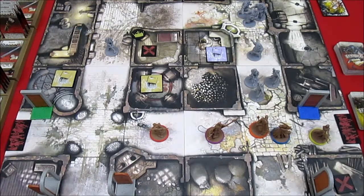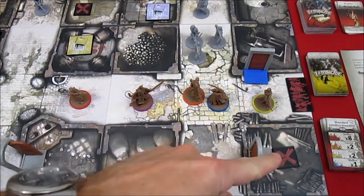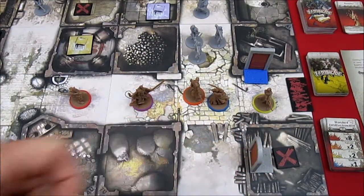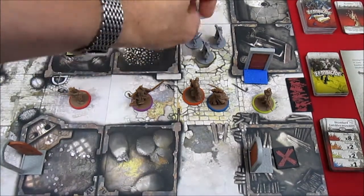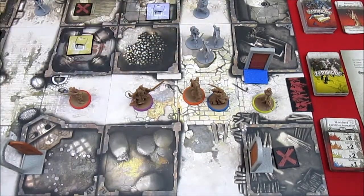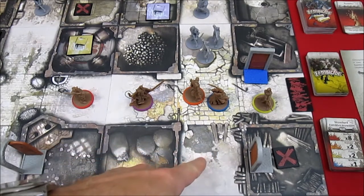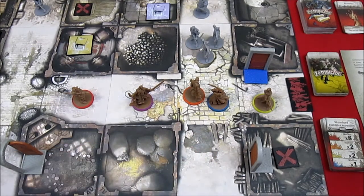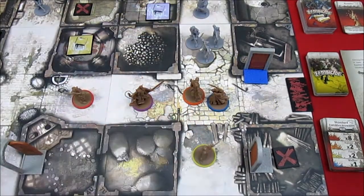Let me just readjust the camera a bit, and we're going to have Anne take her go. We have a decision to make — we probably should open this door. I think we're going to leave the 3 Deadeye Walkers for Baldrick and LB the Dwarf to deal with. So let's have Anne go down here and try to open that door. She's got 4 actions, so 1-2 to move here, with 2 actions remaining.